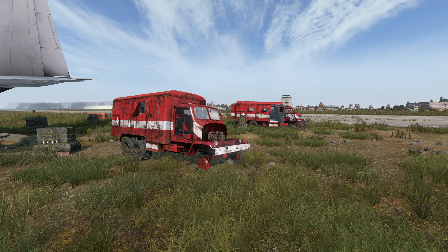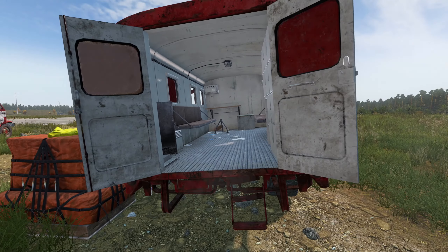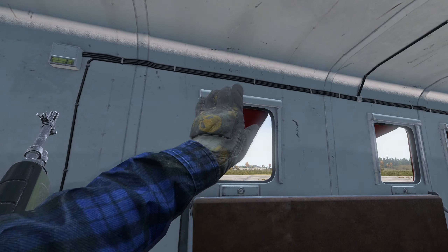We did get some new models as well. The Firefighter M3S rack. It doesn't seem like currently there is a drivable version of this. Who knows what the future brings — you can go inside the wreck, and you can open and close the windows and doors.